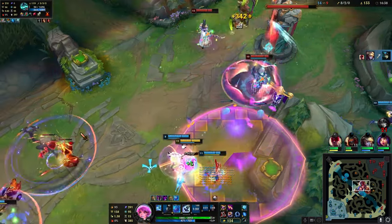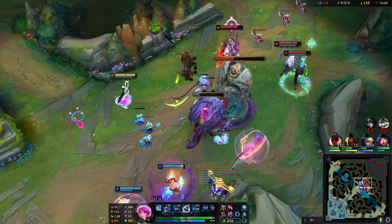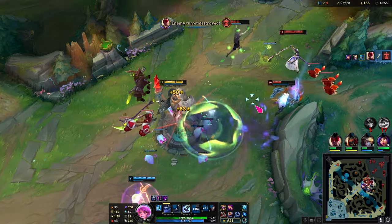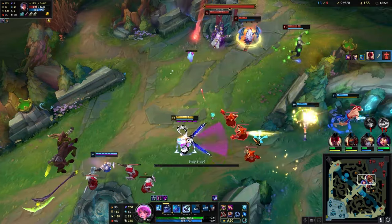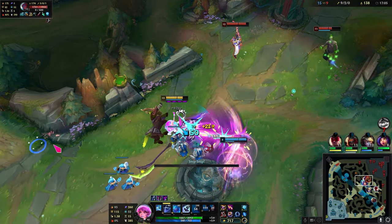Look at my damage — that's Shadow Flame for you. I'm gonna just take mid tower here. He kicked, but we don't really have follow-up. Niko is Envis, and she missed. Whatever, I'm gonna go farm.